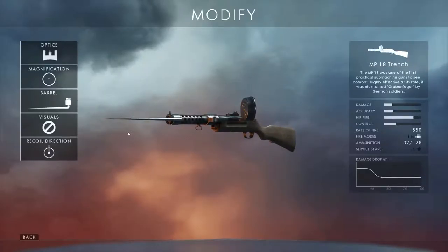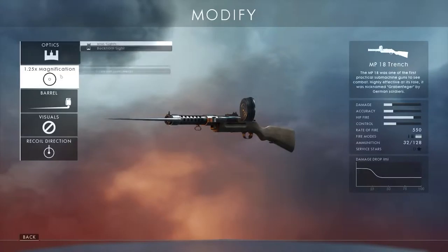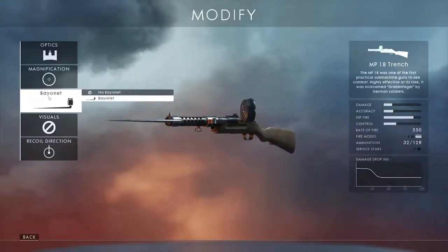Back then guns were just coming into prominence — it was the first big war that really used a lot of weaponry — so there wasn't a great amount of customization to these weapons, and this is reflected within the game. Your main options are optics; depending on the weapon, there usually aren't a great number of options. Then you've got your magnification for that optic — totally dependent on what you want to go for. I stick to the default for this gun, although I do go up to two times magnification for certain weapons depending on range.